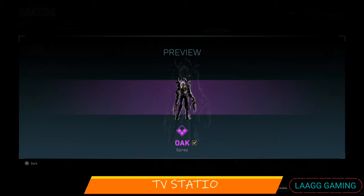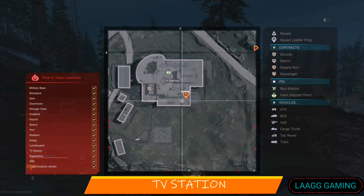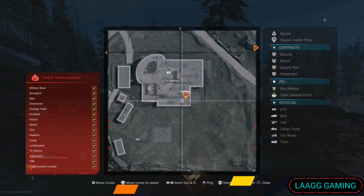Next, we find the Oak spray near TV station. Instead of searching for a loot box on top of TV station's roof, go inside and look near the office.